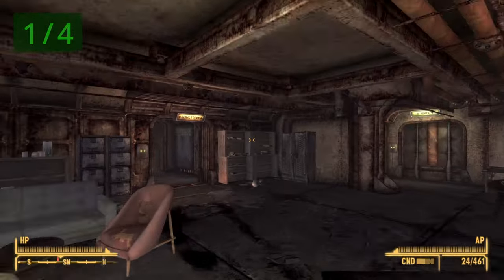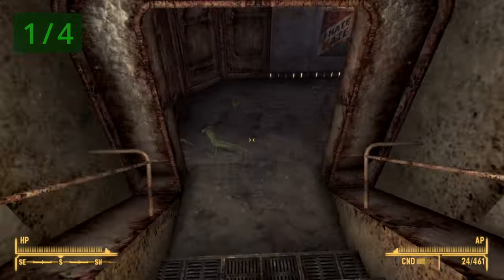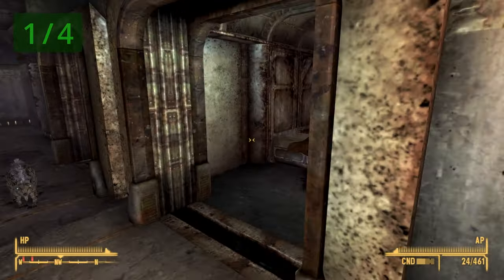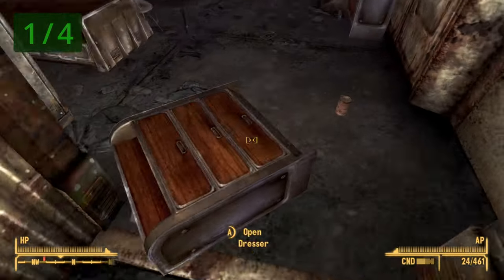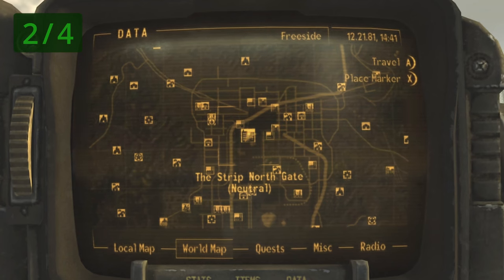Once in the living quarters, go around and down the stairs. When you get to the large area, go into the female dorm and down this set of stairs. Look at the door to your left — the second door — and right next to the dresser will be a copy of the Pugilism Illustrated book.